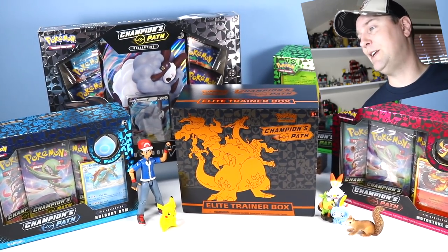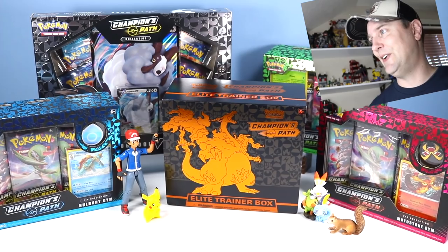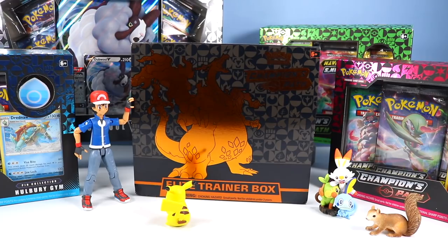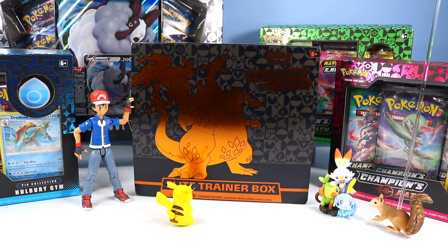There's a new Elite Trainer box to look at. There's a whole bunch of pin packs to look at. There's even a giant Dubwool card back there to look at. Pretty crazy cool. And Pikachu is upset back there because he's having a difficult time seeing the reflective Charizard on the Champions Path box.